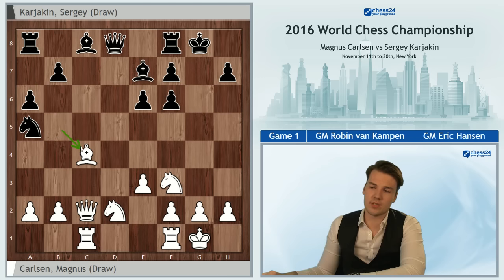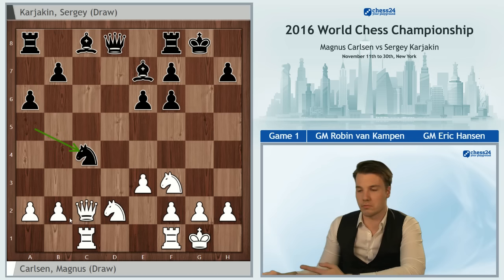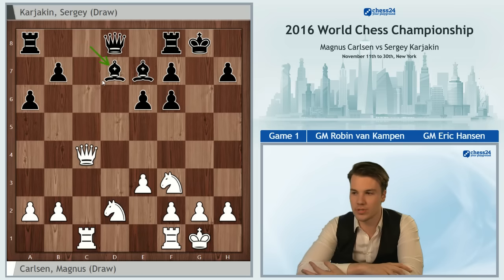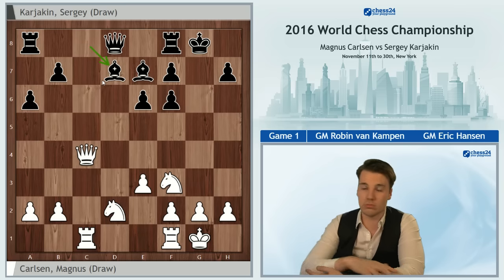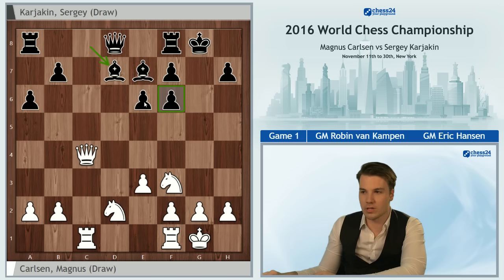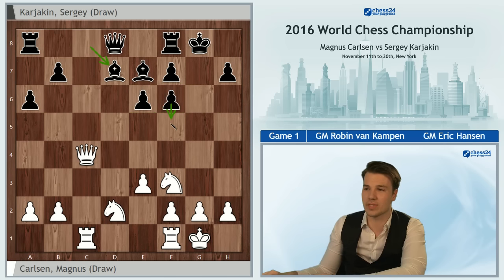I think that after a6, Bxc4, Nxc4, and for example Qxc4, Bd7, surely White has some compensation for basically the lack of the bishop pair, in the form of a somewhat exposed king. But as I said, these pawns are quite solid and Black can more or less at his convenience play f5, Bf6. So had this not been a world championship match, I think a lot of top players would have considered playing more ambitiously here as Black.